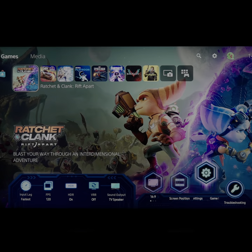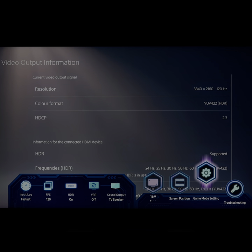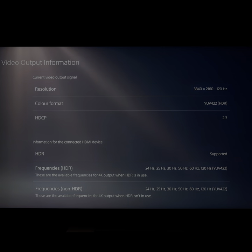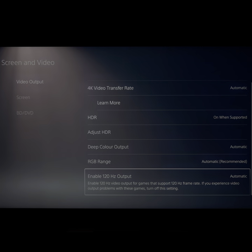Now if you go into the PS5 to verify, you can see that it is outputting at 120Hz, so it appears that Ratchet & Clank: Rift Apart supports 120Hz output, so just make sure that you...